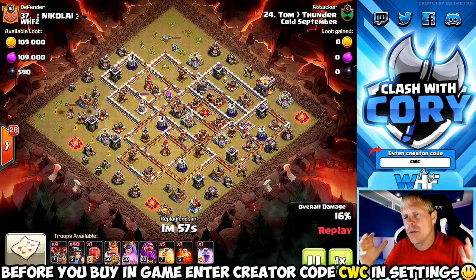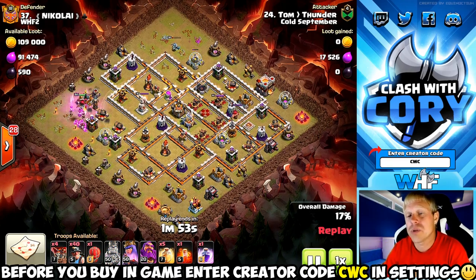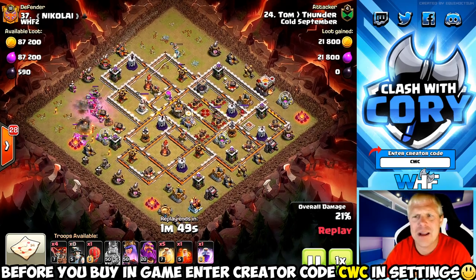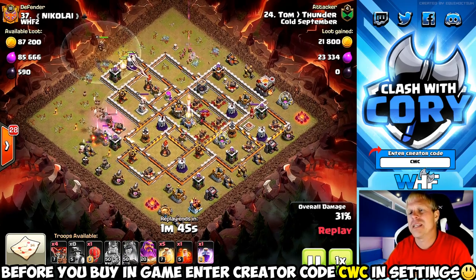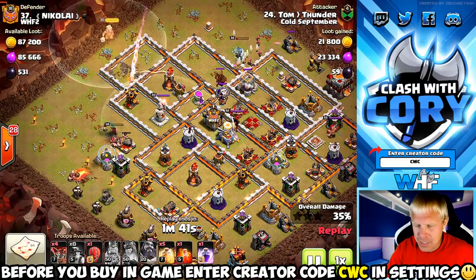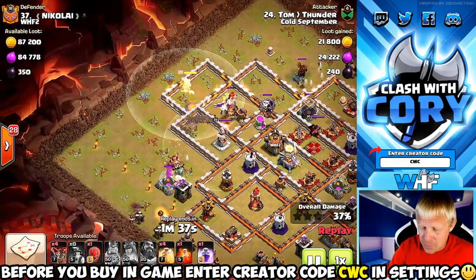You know if you've been clashing for any amount of time — you can ignore that hound with the miners. All you've got to do is make sure you get the poison on the loon. As long as you poison the loon and the hound keeps away from the queen and sticks with the miners, that hound doesn't do hardly any damage. He did some good funneling there — the queen got a ton of value on the right, his king got a ton of value on the left, he's got a great path for the first section with the miners.